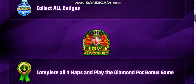Next you get a badge in Clover Adventure. If you can complete all four maps and play the Diamond Pot bonus game, you'll get a level one badge. And it just keeps adding — you can do it twice, three times, four times, and so on.